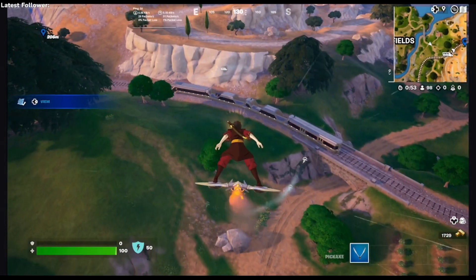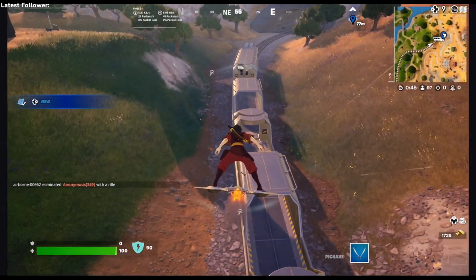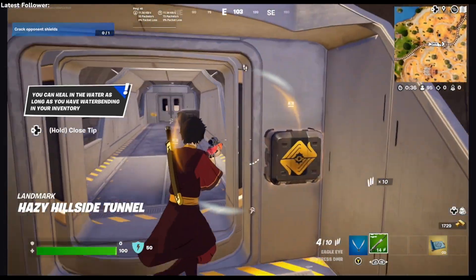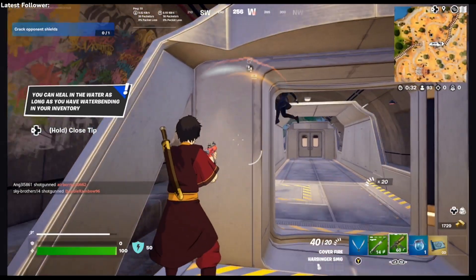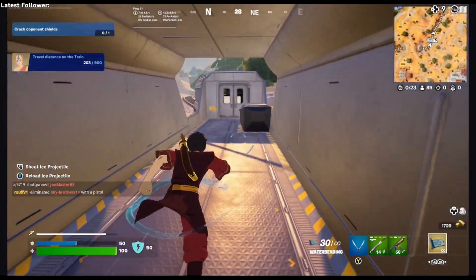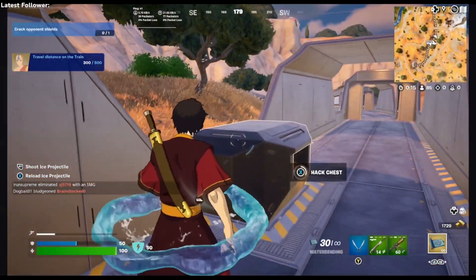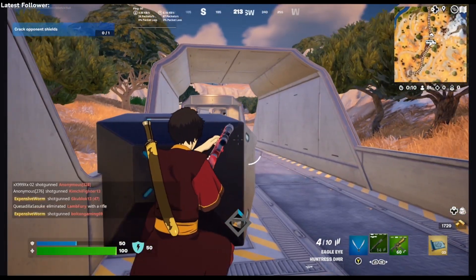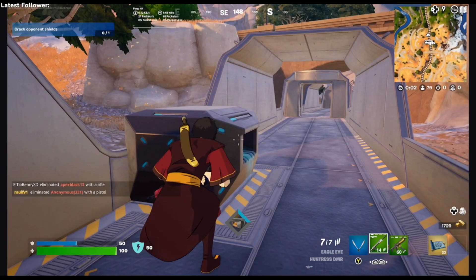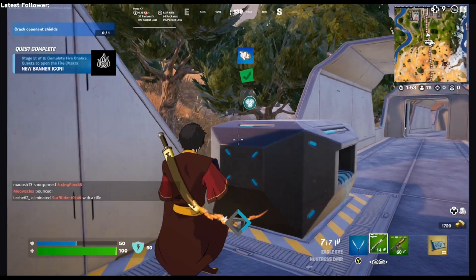All right, this challenge is 'travel on the train.' It looks like we have quite a few people coming this way so we gotta get some weapons and start getting in fights. All right, we're on the train — travel distance on the train, almost there. Done! It glitched a little bit but there it is — that one's complete.